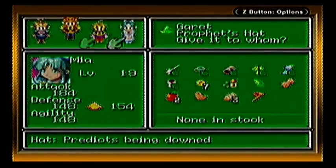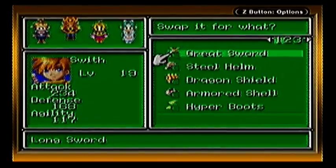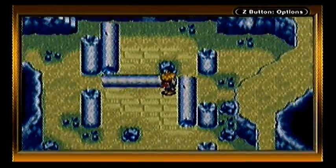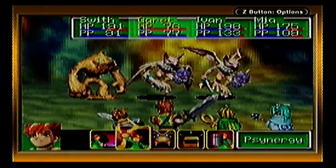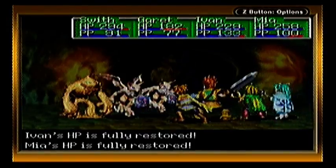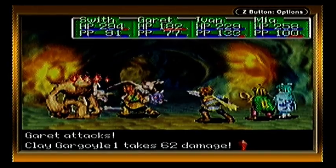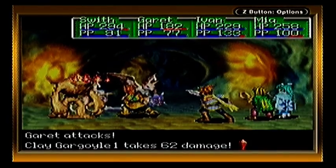Prophet's Hat! I remember this — I only ever got it once before. It's really good, it's better than what everyone else has got at the moment. Let's give it to Isaac. Nice, we've got a draw. I'll show what it does — you use it on an enemy, and it puts the spirit of death on them. Flames show up, and when those flames run out, they die instantly. There's no defence against it. The only thing to stop it is using stuff like Restore or a djinn to cure it. So yep, we can now instant kill enemies.